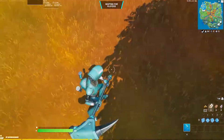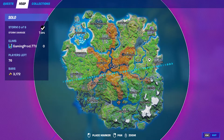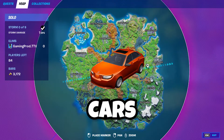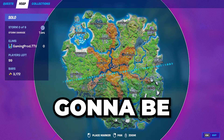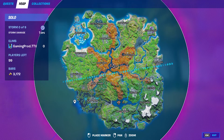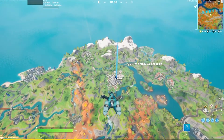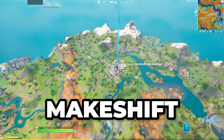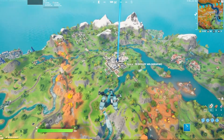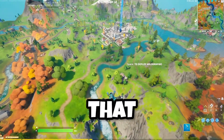Alright guys, we are finally in the match. Let's see where we are going to land. Let's land Boney Burbs because it has a lot of cars with mechanical parts. But oh yeah, this is makeshift only, so that is going to be hard. Let's land Lazy Lake. So basically how this is going to work: we are only allowed to use makeshift weapons, and we are also allowed to pick up heals, shields, and anything like that.